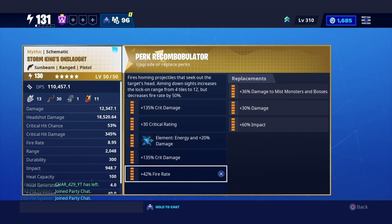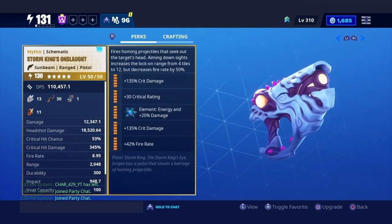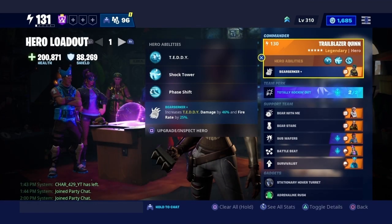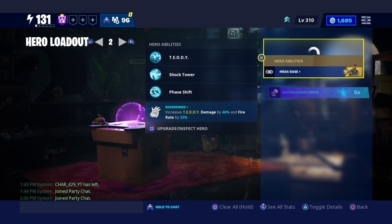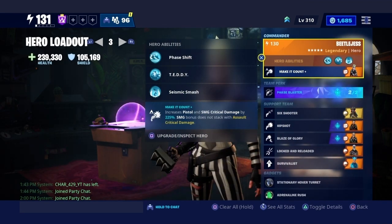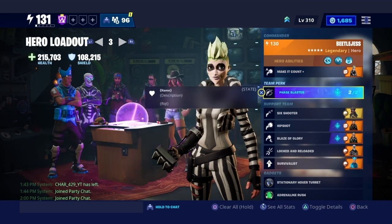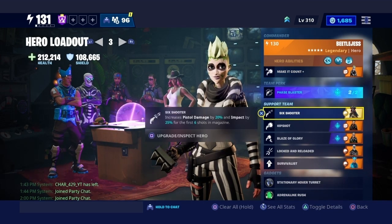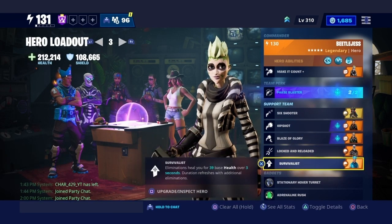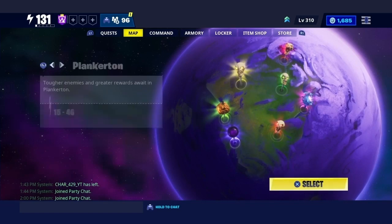Even when the fire rate drops to 50 percent, I'll basically still have my regular fire rate. I really want to test out this weapon — people have been saying this weapon has aimbot, so basically you have aimbot while using it. Let me show you my loadout. Today we're rocking the pistol loadout with Beetle Jest as the primary commander for Make It Count, Phase Blaster, Six Shooter, Hip Shot, Blaze of Glory, Locked and Reloaded, and Survivor's List.